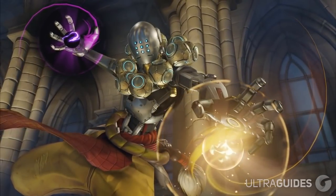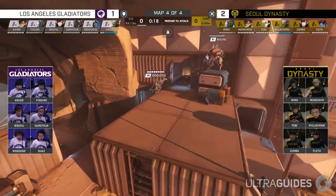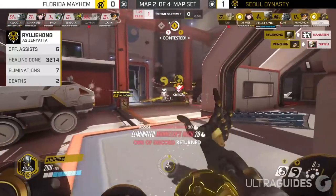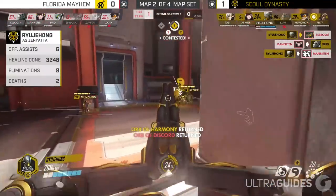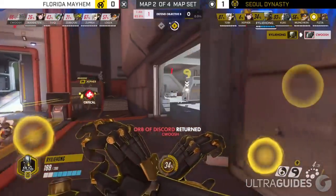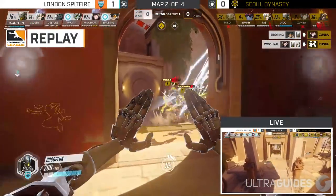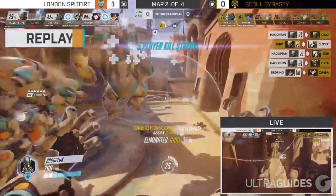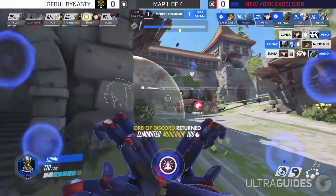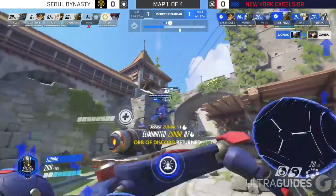Last but not least, the final hero at number 1 is Zenyatta — not Mercy. Zen is a stupidly powerful but severely underrated hero right now. He is absolutely the most mechanically demanding hero on this list, so this is the hero you need to practice and learn the most. Zenyatta boils down to two main concepts: discord and transcendence. Discord, when placed properly, can melt through the enemy's frontline. You want to put discord on two classes of targets: face/main tanks and hard-to-hit mobile heroes like Pharah, Tracer, and Genji. Putting discord on the main tanks essentially shuts down the enemy team's frontline, and if you're getting flanked, put discord on those flankers and go for the left clicks.